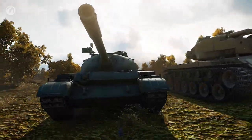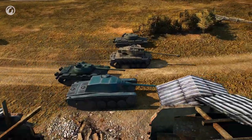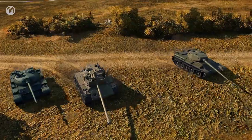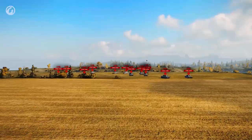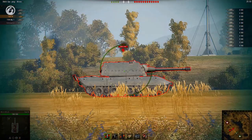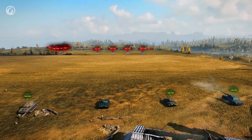Here's the legendary Type 59, a worthy adversary. To ensure a fair test, the target is placed 200 meters from each. They'll be accompanied by a Super Pershing and an AMX CDC, shooting at the menacing E-100s. Their guns have very similar armor penetration and cause almost the same damage.